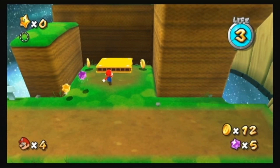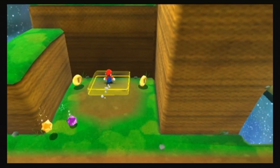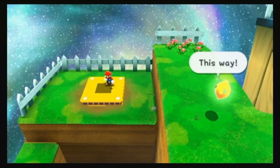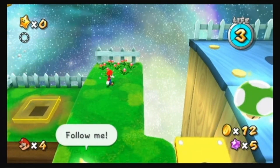Planets are filled with all kinds of obstacles and contraptions. Time your jumps carefully to make it through the stage without falling off platforms or the edge of the stage.